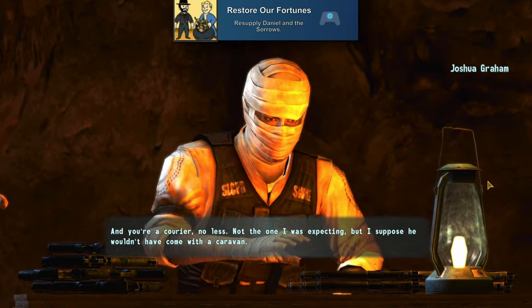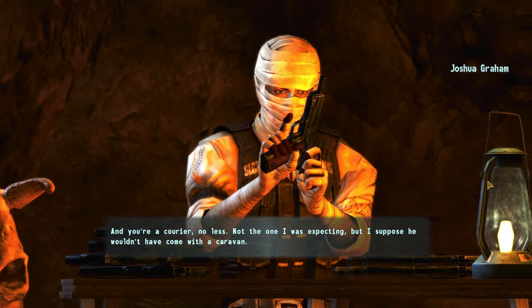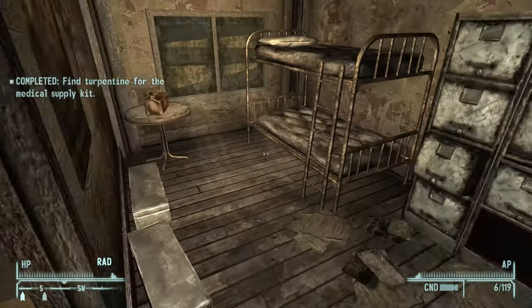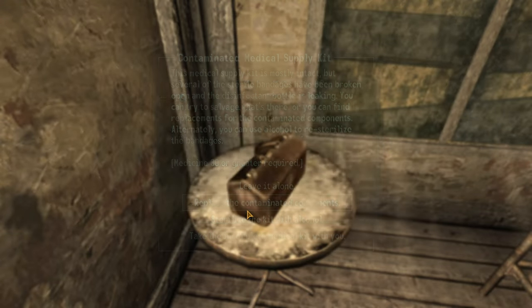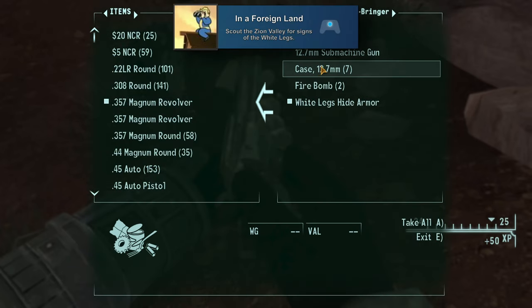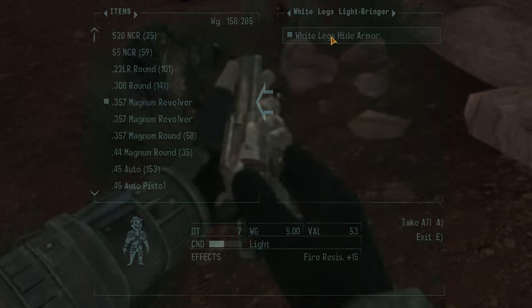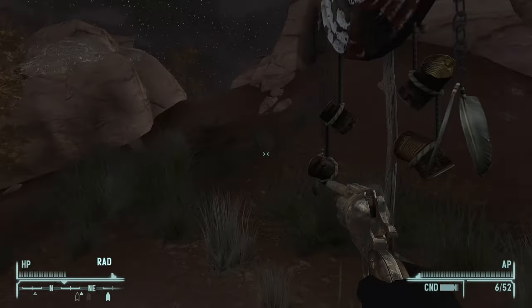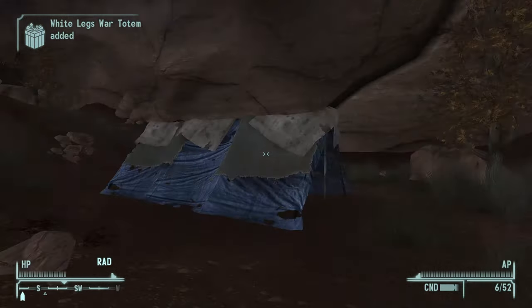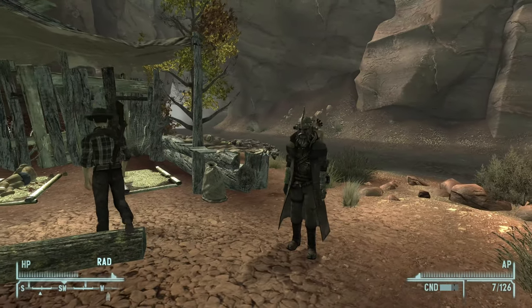To get 'Restore Our Fortunes' you'll need to resupply Daniel and the Sorrows. This is the first portion of the main quest for the DLC that Joshua gives you where you grab supplies from various places and take them all over to Daniel. Then for 'In a Foreign Land' you'll need to scout the Zion Valley for signs of the White Legs — this is the second portion of quests Daniel gives you to prepare for the end of the DLC. Then once that's done you need to make a save before choosing how to handle the third act.